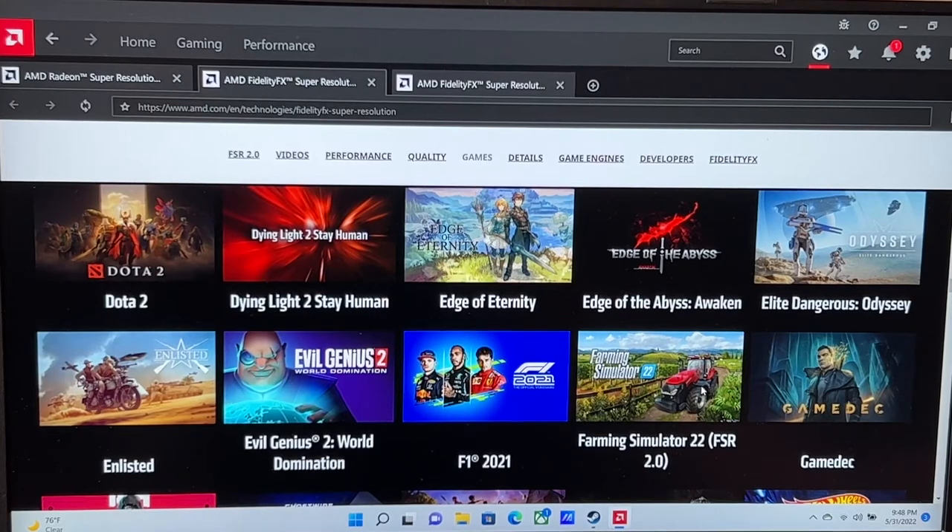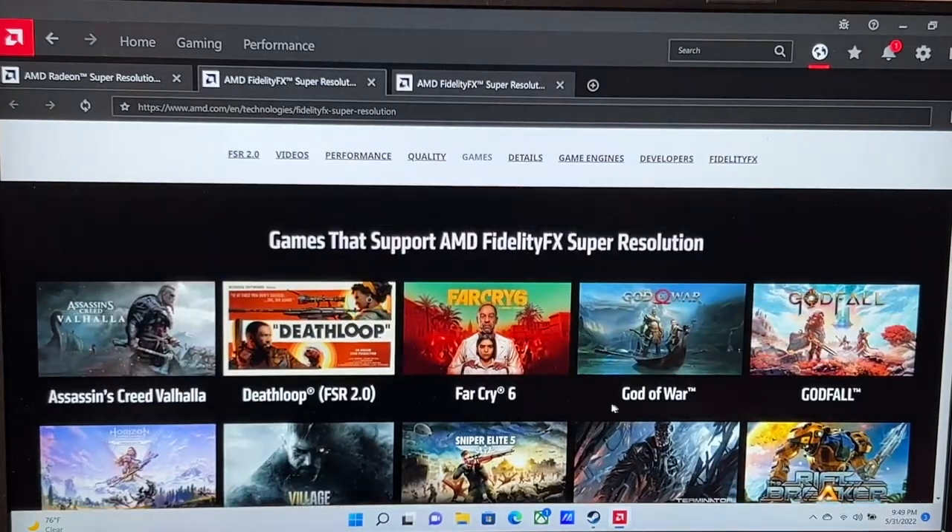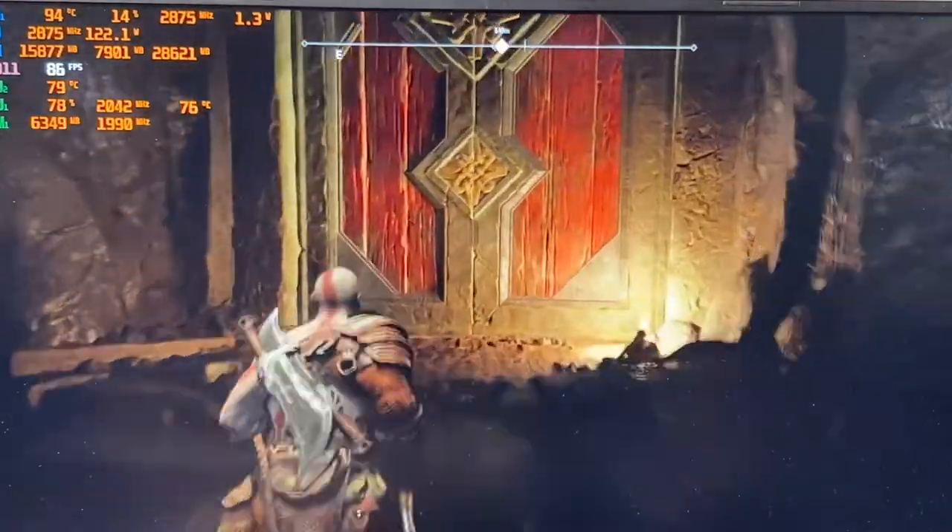If you're big on Farming Simulator, that's got it too — you can already see it right here, FSR 2.0. So go into your PC and do the software update; if you've got Farming Simulator it's already ready. And Deathloop also has FSR 2.0.